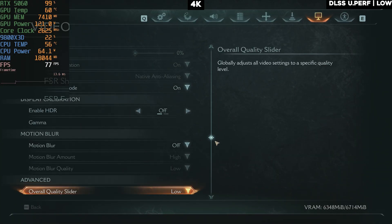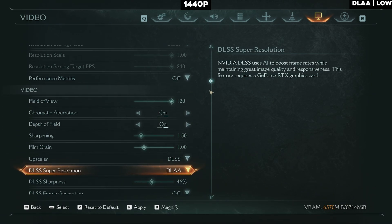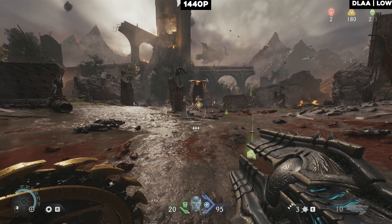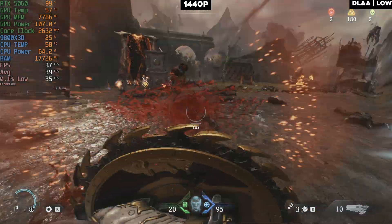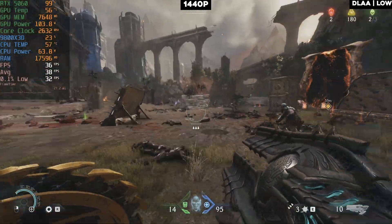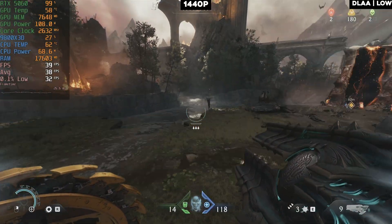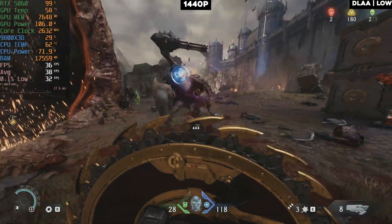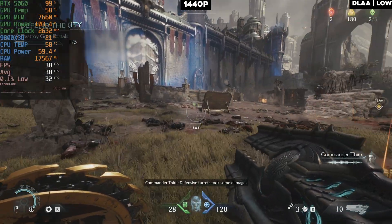Now let's see how it is on 1440p. Even on DLAA 1440p on low settings it's still pushing the VRAM limit — it's because of the ray tracing and we're getting less than 40 fps, with almost 8GB of VRAM used. The only good thing is it's using only 100 watts of power. It runs really poorly, but at least it's not using a lot of power. So you cannot play DLAA native settings at 1440p with this card.